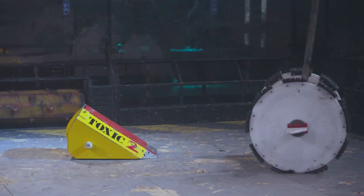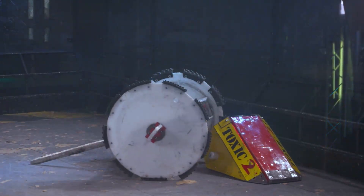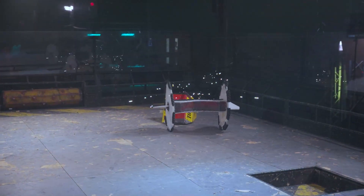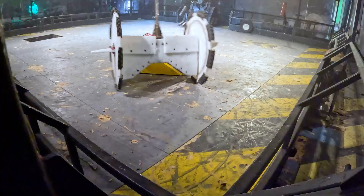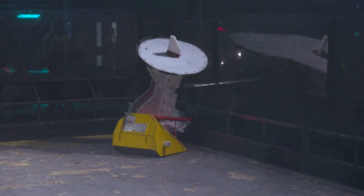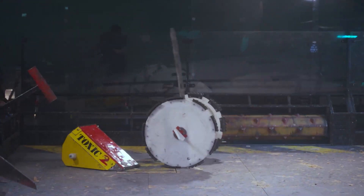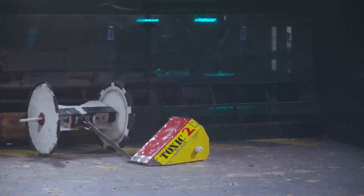Gabriel now back again, attacking repeatedly but missing. He's hitting potentially now under Toxic 2 — this could be Terry's opportunity to use what he's learned to get a big flip. Gabriel could be out of the arena, or it could rain down more blows on the top of Toxic 2. Thundering down repeatedly, battering his opponent, and now against the arena wall. Are we seeing a comeback for Toxic 2? Yes, a good hit now, sending its opponent into the thunder drum against the arena wall.